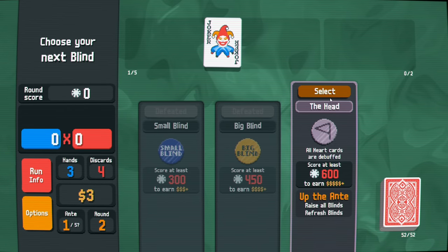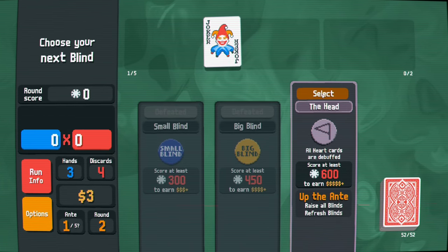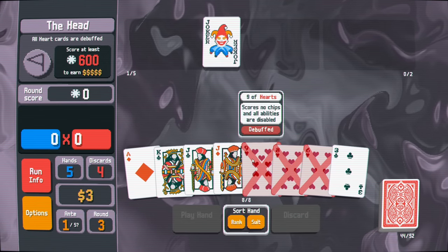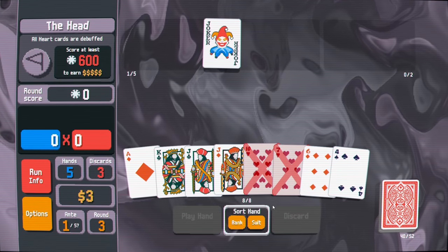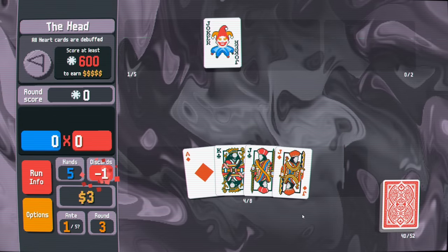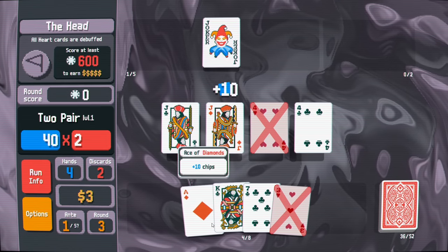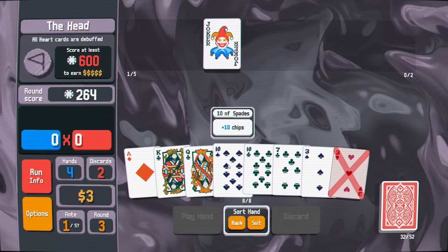An extra hand is usually very helpful. Our heart cards are debuffed this round, which means they don't impact chips. You can still play them in a hand but I'm going to use one of my discards here - I'll leave the rest and go for face cards. Not great, but we got two pair. It won't be amazing but we'll do that to start.